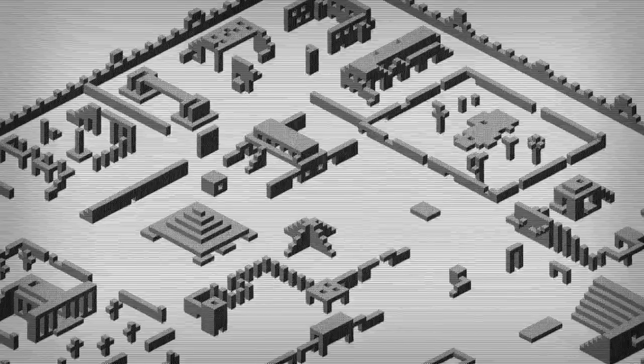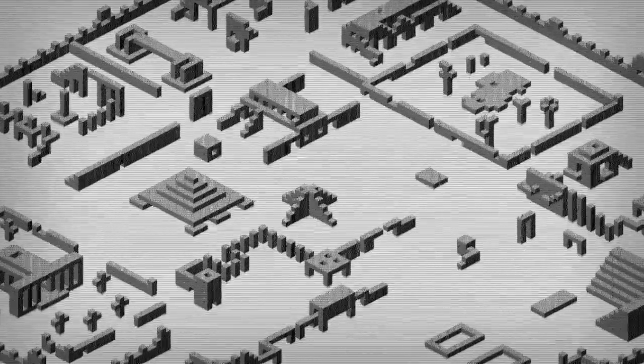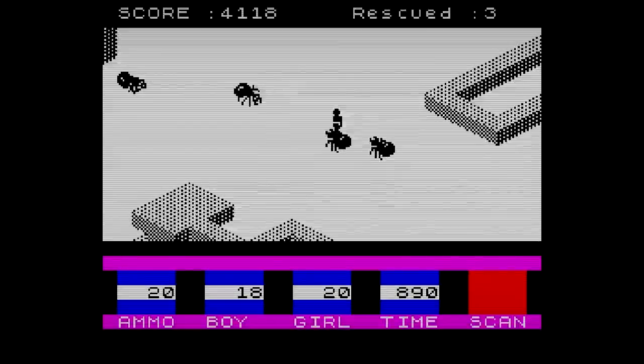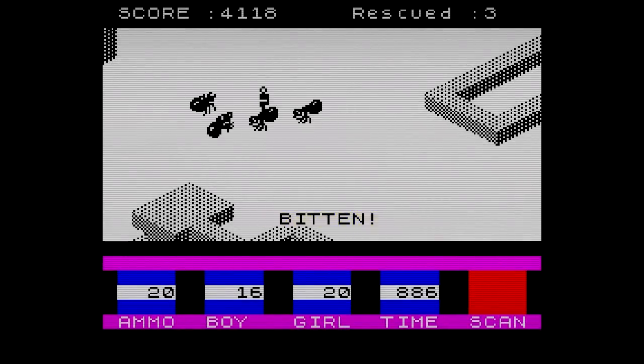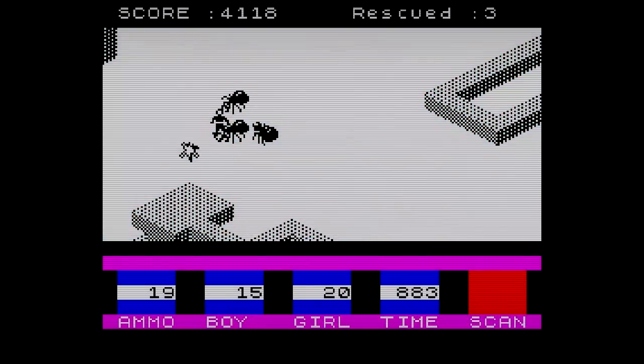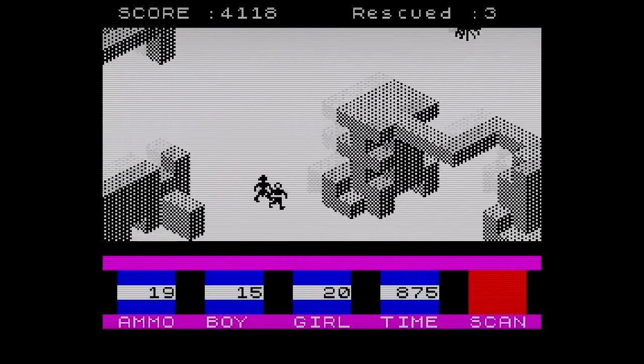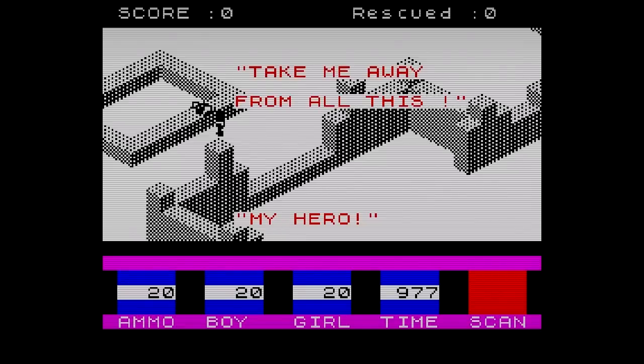Set in the city of Ant Escher, named for its puzzling Escher-esque structures and aforementioned insectoid inhabitants. Armed with a limited supply of grenades, and facing a swarm of unrelenting enemies, discretion was the key to success. The quicker you were able to complete a rescue, the easier the task would be.